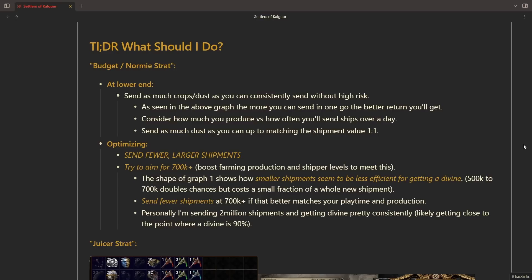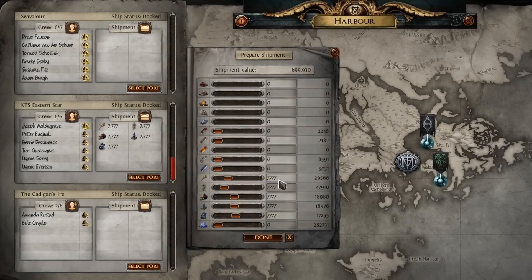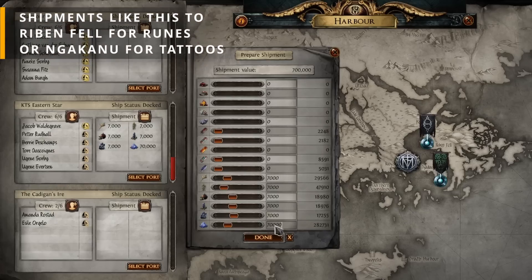Smaller shipments seem to be less efficient for getting a divine. The 700k threshold looks like this: 7.7k across the board, or a little less if you want to send a little bit of dust with it. Probably doing something like 7,000 across the board, assuming your crop production is pretty even — which is a decent approach since you get the same value returns regardless of which crop you grow. So just grow an even mixture of them. Then you can top this up with 70k dust. The simplest strategy: 7k across the board with 70k dust equals 700,000, giving a 50% chance of a divine.